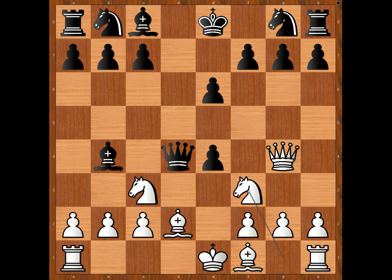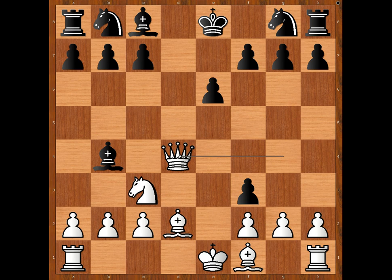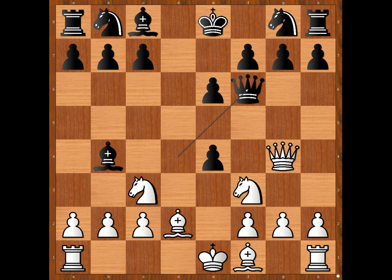Schwartz played this very lovely knight to f3 move. Black to move: queen to f6. If pawn takes knight, what happens then? Then queen takes queen. Back to our game — we have queen to f6, defending the pawn on g7.